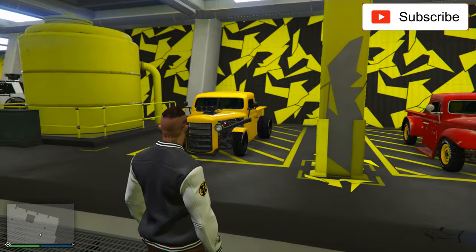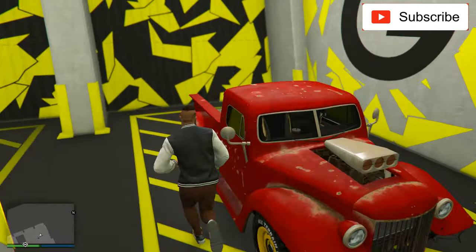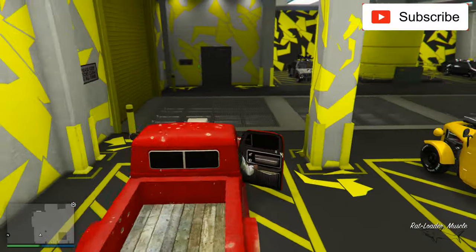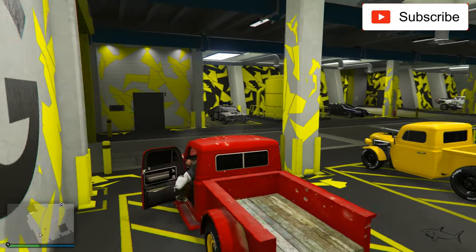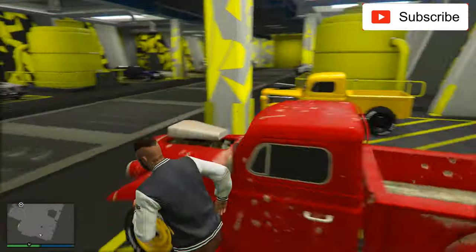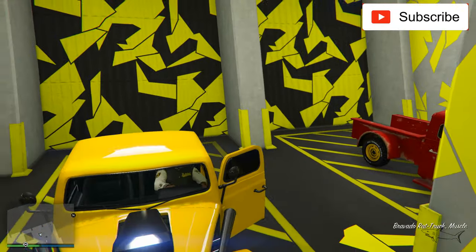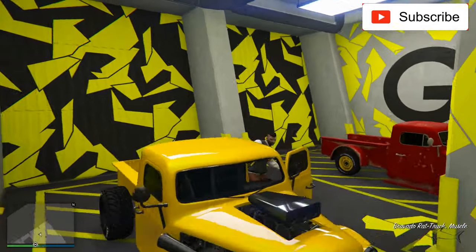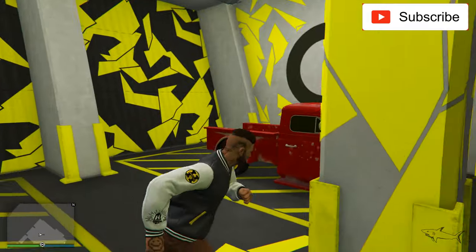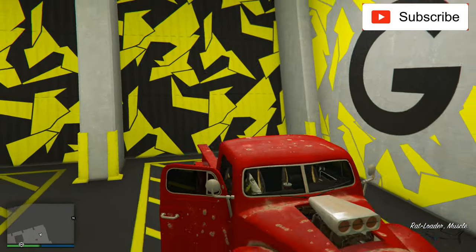Here we have them both. This is the Rat Loader - a rusty version of an older muscle car. Yes, surprisingly this is classified as a muscle car. And the second one, the Rat Truck, is again a muscle car. Let's start with the cheaper one and see what it can do.